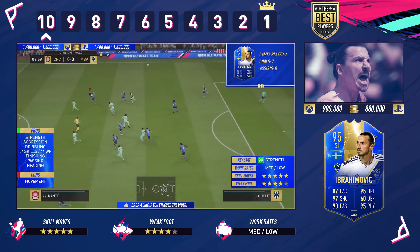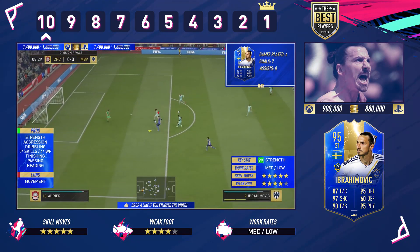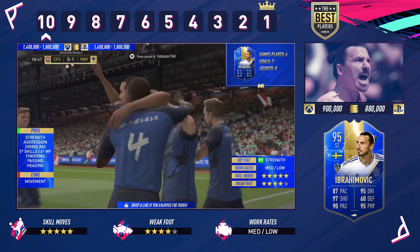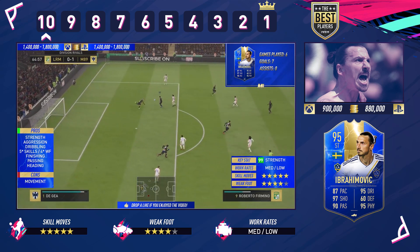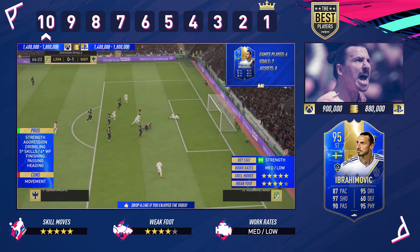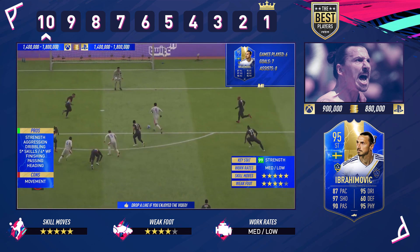Let's get into the top 10 strikers. Coming in at number 10, it's the one and only Zlatan Ibrahimovic. A lot of people have used Zlatan — whether it be his flashback card, Team of the Season, or any card of Zlatan. Even the centre-back version: stick him up front and he does the job. Zlatan in this game is a different kind of breed. It's the strength coupled with five-star skills and a great weak foot. The medium and low work rates affect him slightly, but he's got sensational positioning. He's 900K on PlayStation — under 1 million coins — and he could fit many different teams despite being in the MLS.